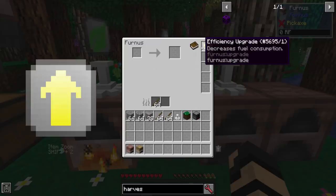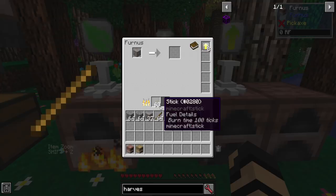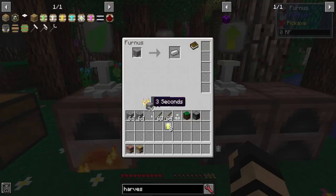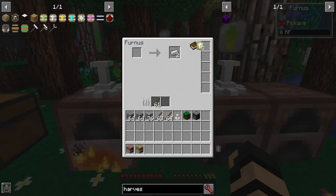Let's talk about the Efficiency upgrade — probably the most valuable one, as it makes your fuel last even longer. If I put some iron in here, you'll see it's burning through the sticks as you normally would with a furnace, using up at least one stick. Now if I refill that and take the efficiency upgrade out, and we smelt up another one, it's using up several sticks. So you can see that each one — and they can stack up to eight — can be used to very much benefit your fuel stretch.